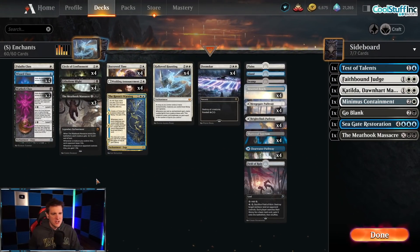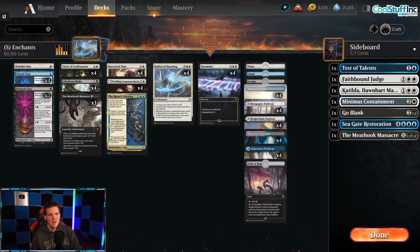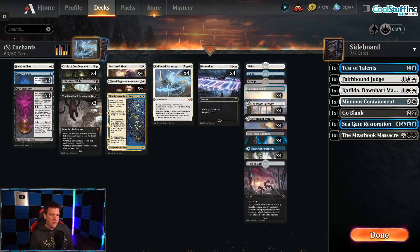I have not played with Hollowed Haunting before I started making these videos, and that will become apparent because I really have to think through my plays. Here in the standard version, we are going to be rocking the Fabled Enchantment. As long as you control seven or more enchantments, creatures you control have flying and vigilance. Whenever you cast an enchantment spell, create a white spirit cleric token with power and toughness equal to the number of spirits you control.